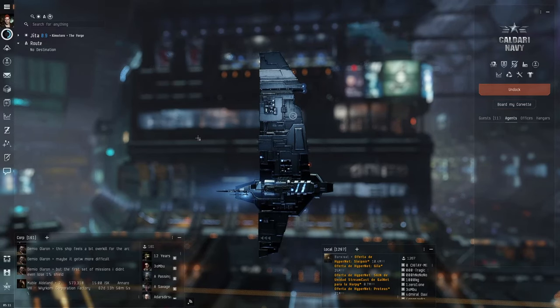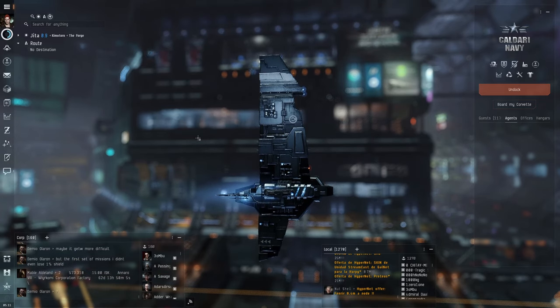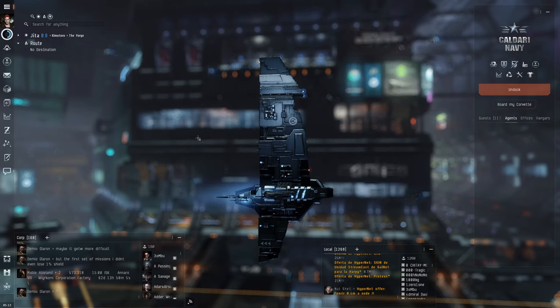Hey there, it's Alpha Bob. In this video, I will show you a great Heron fit for exploring null space. This fit will be for a starting Alpha player, but any Omega player can just add a cloak to make it a great fit.